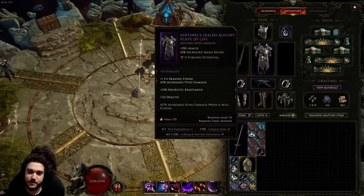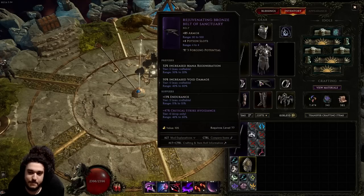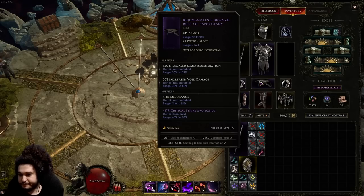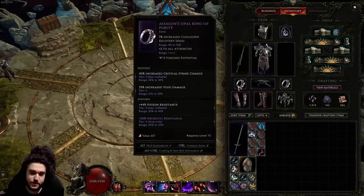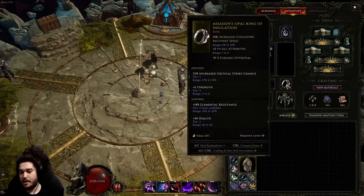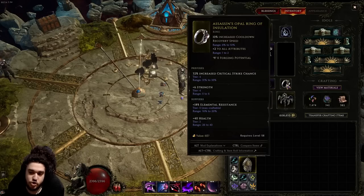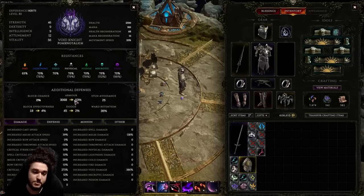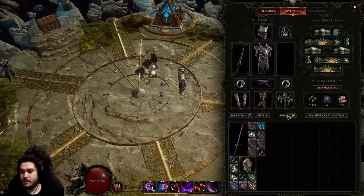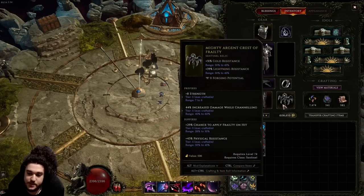My belt has mana regen and void damage which is ideal, but it also has endurance and crit avoidance — I don't want the crit avoidance at all. I'd rather have elemental res or health on the belt. For rings, I'm going for resistances on the suffixes and strength plus mana regen on the prefixes. Void damage, critical strike chance, and strength are all good prefixes. Strength is defensive because it scales your armor and helps mitigate damage.